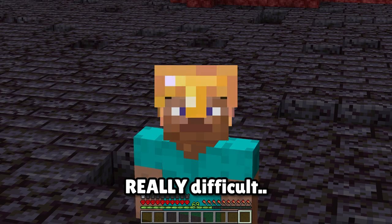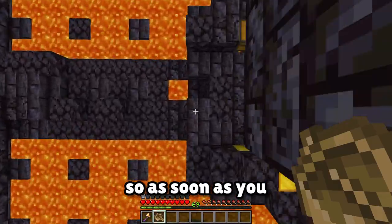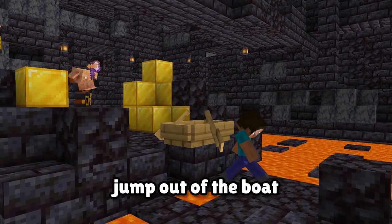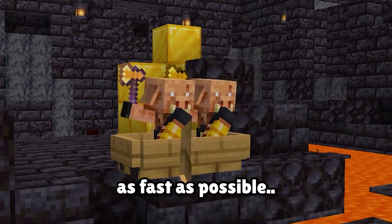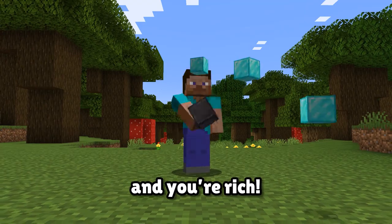But here's where things get really difficult, because the brutes spawn right where the chests are. So as soon as you land the clutch, you've got to jump out of the boat and trap them in there as fast as possible. But once you've got them, then you're free to break or loot the chests, and you're rich.